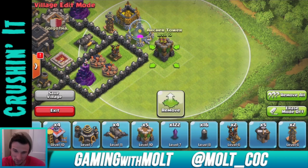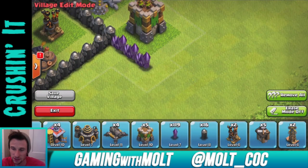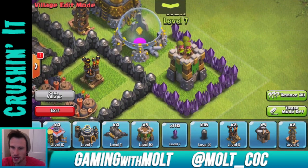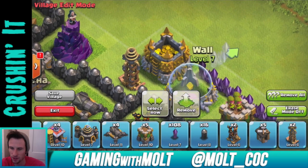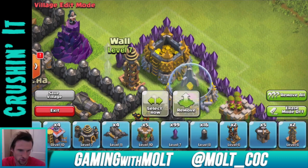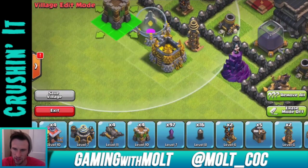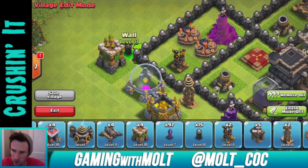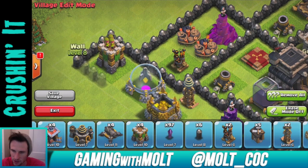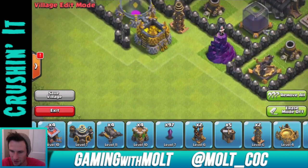When you're pushing, the most important resources are Dark Elixir — whether you're doing GoWiPe or Balloon Minion — and Elixir. So protecting those over Gold is necessary. Let's bring down an Archer Tower right there. We might be able to section this whole area off with our level 8 walls — we have two left. All right, those are gone.